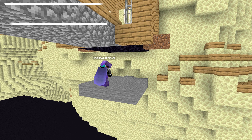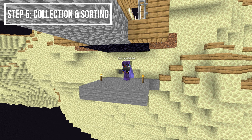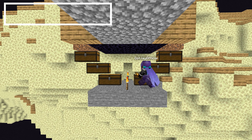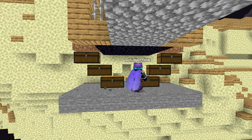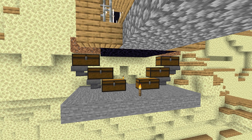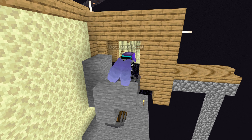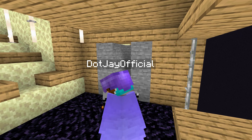For the next part we're going to go into the End and find where the gravity blocks break. In this case I'm using sand, so I put the hoppers over it and the chest sorting system under — which is important, you want to have it under. Then another important part is to add a wall around the hoppers, and that should be your collection chamber all done.